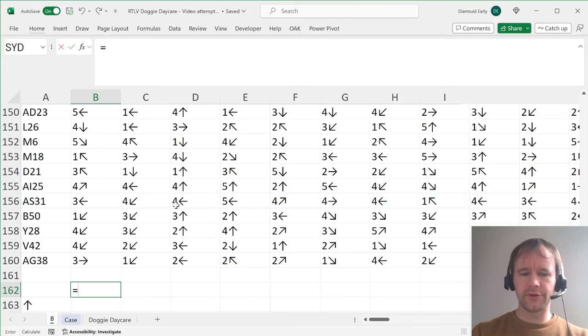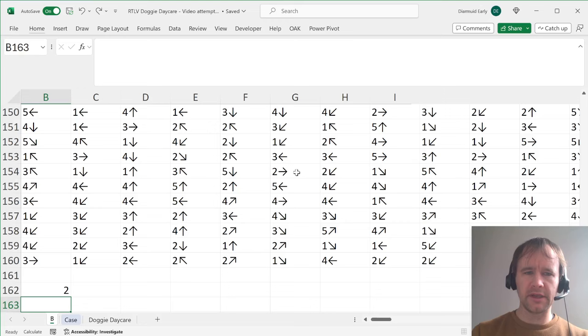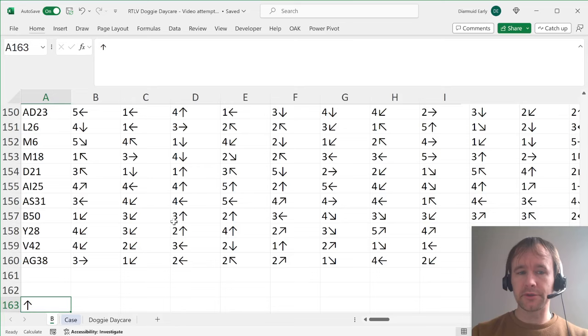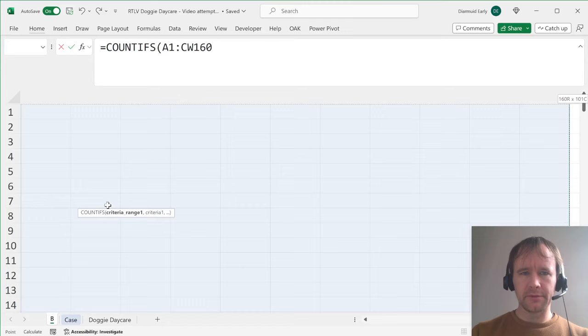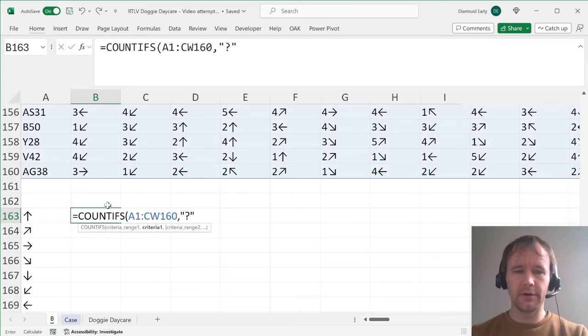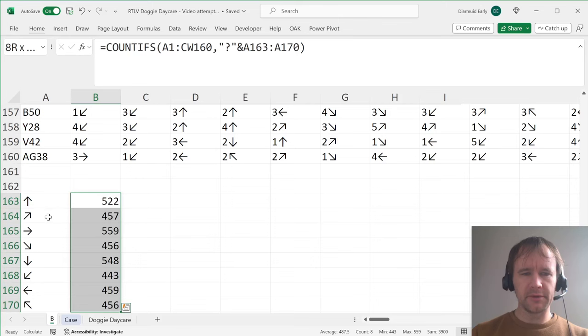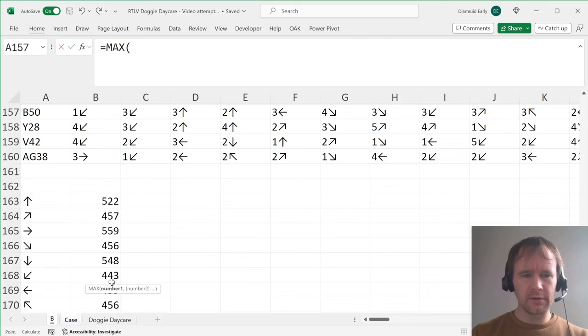Now that I have the data grouped with only the actual case data, I'll do a quick check. If you eyeball these, they all look like one digit and one arrow, but if we check the maximum length, we can confirm that. Indeed the maximum length is two. So for the rest of the case I'll assume there's only one digit. To figure out how many times each arrow occurs, I'll use COUNTIFS — the criteria range is all this input data — using a question mark as a wildcard for a single character. That gives me the counts for each, and I'm interested in the max of those. I'll take the filter off and zoom back in, then use MAX.